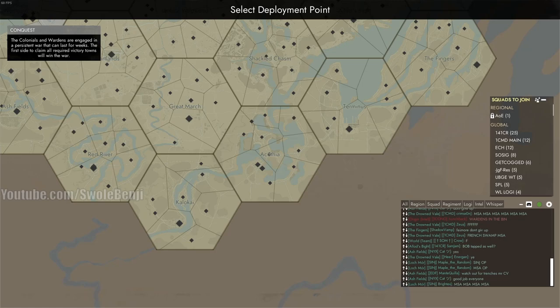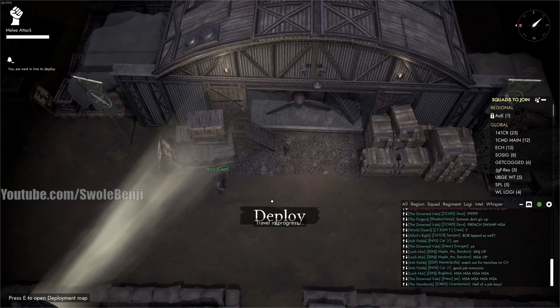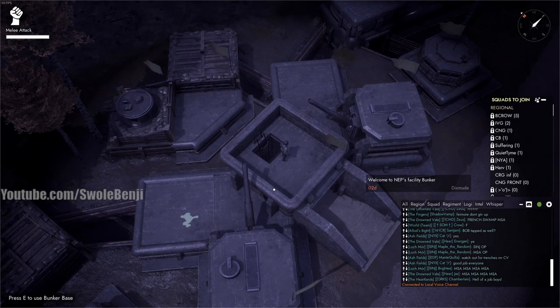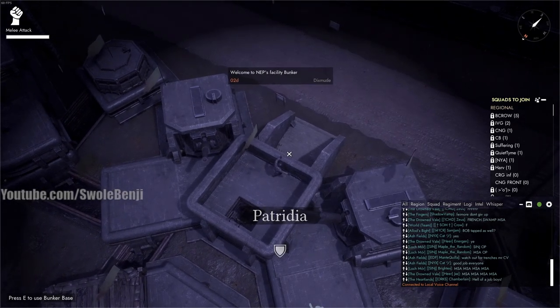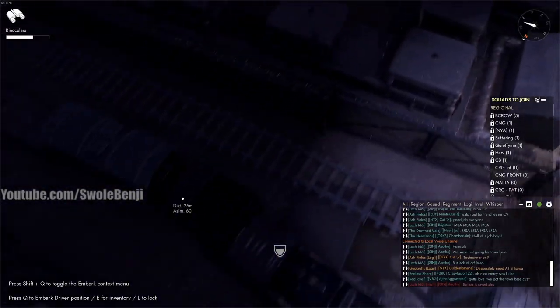Today in Foxhole we're going to be destroying a Cheetah — whatever this is — we're going to start at the very bottom and work our way up and around the hex so we can absolutely ruin the entire zone. That's what we do on this channel — we go around in Foxhole and grief as much as possible before we're banned. Let's get started.